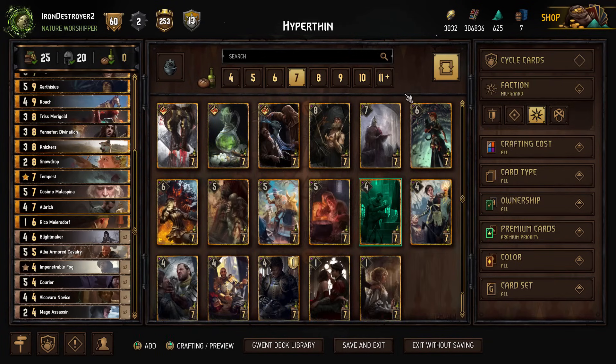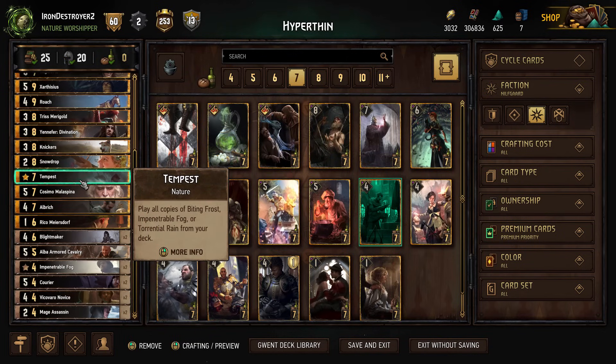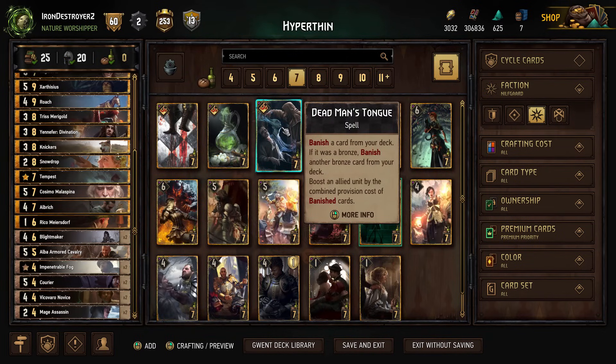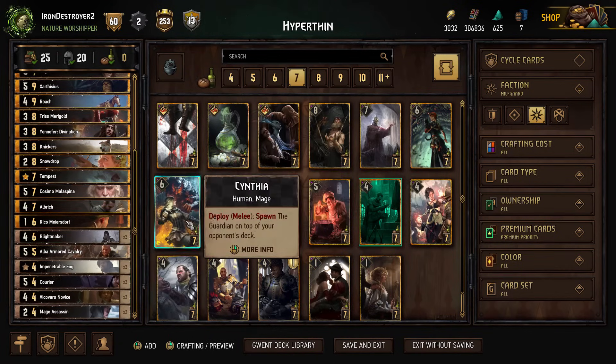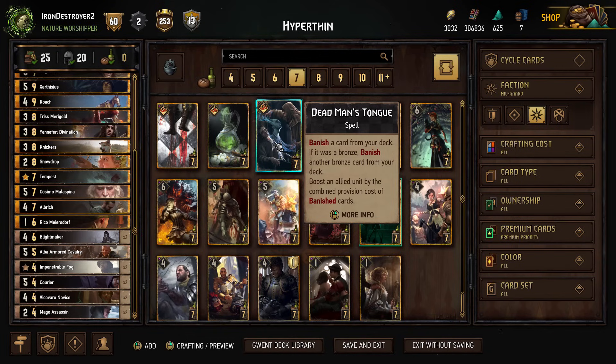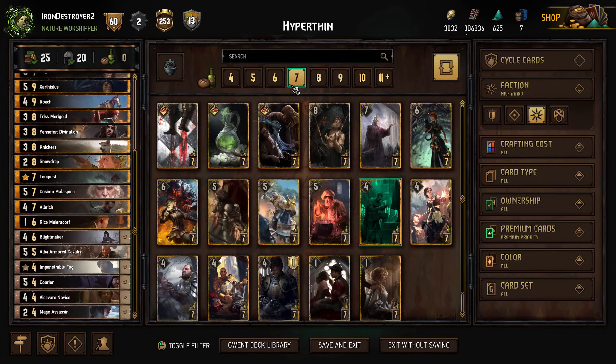I have tried previously Dead Man's Tongue and any two Fours — those are pretty interchangeable. Tempest and the two Fogs, or Dead Man's Tongue and two Fours. The two Fours is more flexible because you put in like two tech cards like Spores and Squirrel, and then banish those with Dead Man's Tongue if you don't need them. We're going with Tempest and Fog this time just because it gives you more value immediately.